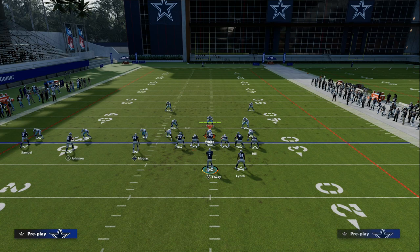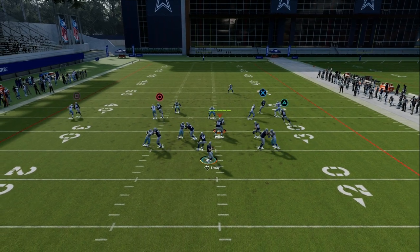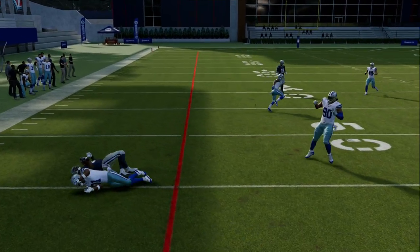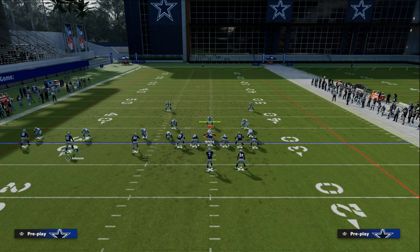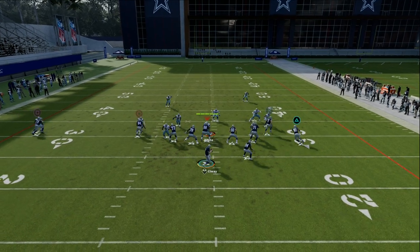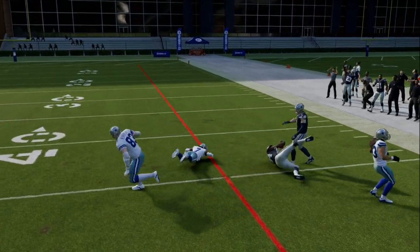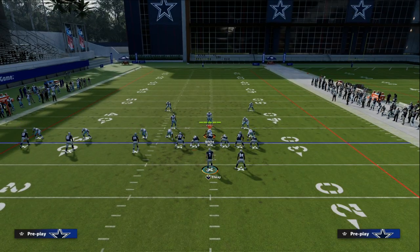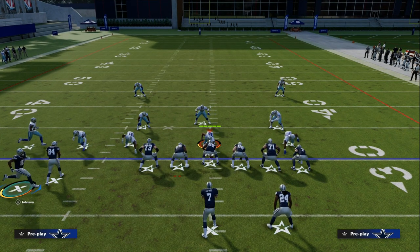Man coverage is a little inconsistent this year, so it's actually rare that you find a play where at least three routes are going to consistently beat man every single time. This slant to Calvin Johnson is really effective. The abilities I would recommend if you're running the Trips tight end: put short and elite on your inside trips receiver, short out elite on your outside trips receiver, and route tech on your middle trips receiver — also known as your slot receiver.